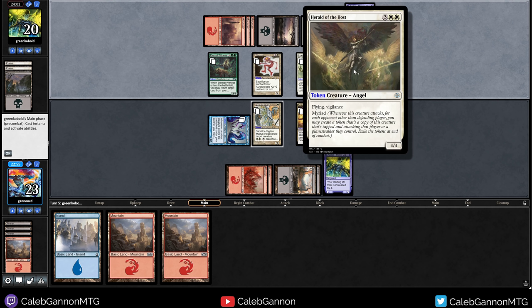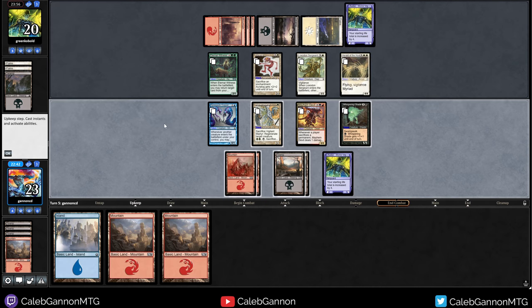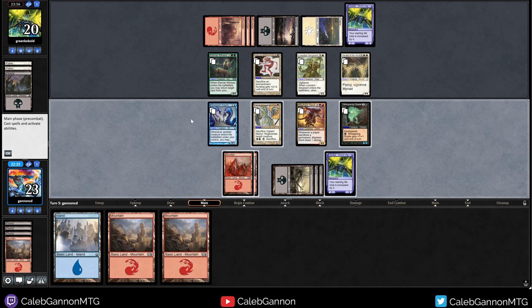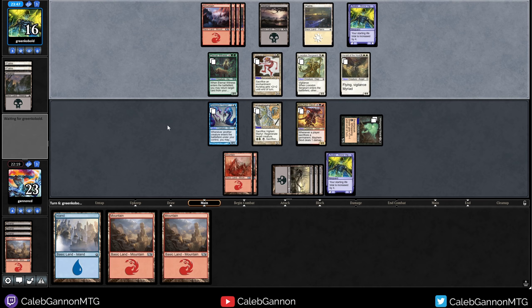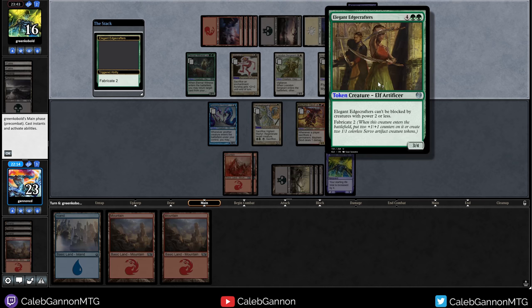What is Myriad? When it attacks, for each opponent other than the defending player, you may create a token that's a copy of this creature. So it's just a five mana four-four flying vigilance — that's still really good. They didn't attack with the Loxodon Sergeant — that's kind of crazy. I kind of want to just get in with the Whispering Shade here, just get in for four unblockable. I'm way ahead on turns. I don't know if that was correct, but it means I can go up to eight eventually. The opponent does get to make six drops before me though. Can it be blocked by creatures with power two or less? And they can make this into a five-six? That's not so good.